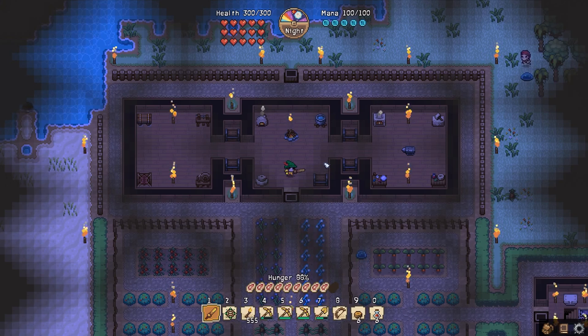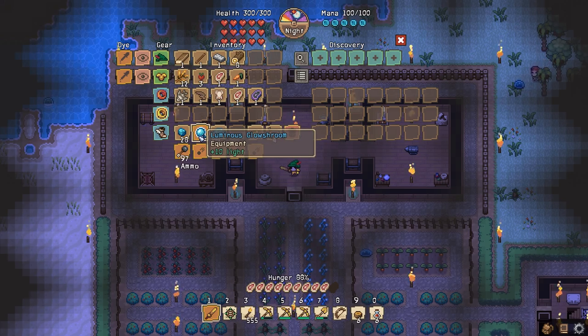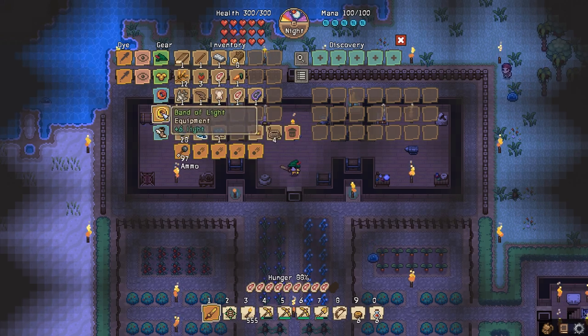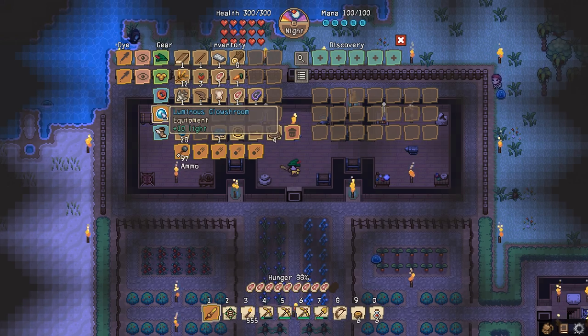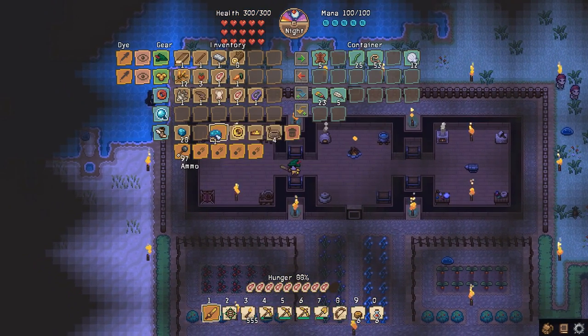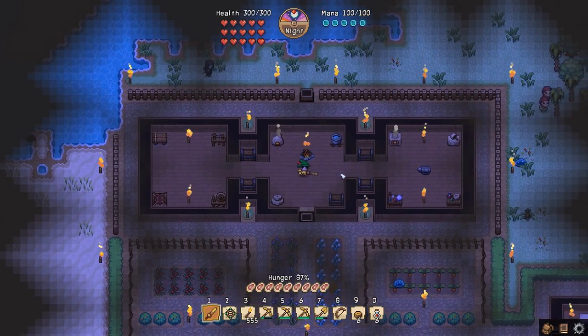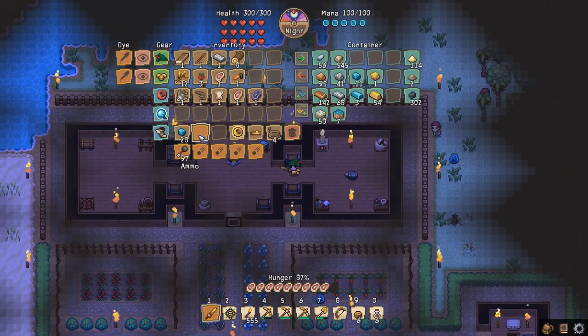But before we do that, I thought I'd just go through what I actually picked up on the last level of the dungeon in the last episode. Nothing too fancy, nothing too exciting, but I did find more Azurite ore. I found a luminous glow shroom, which is equipment supposedly, so I thought we could replace that with the band of light, which is only 6 light compared to the 10 light off the glow shroom. I also found a mushroom chest, which is the biggest chest we've come across so far. We're building up a nice collection of Azurite, although we will need a lot more if we want to start making armor.